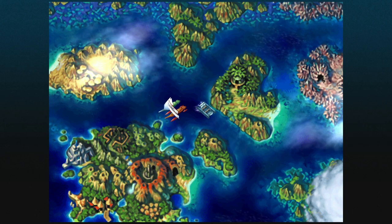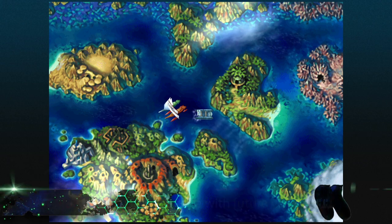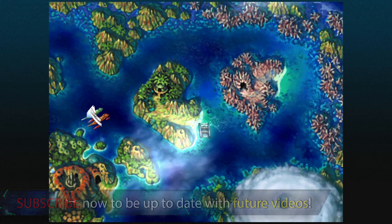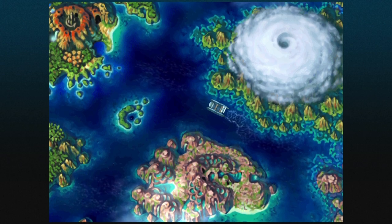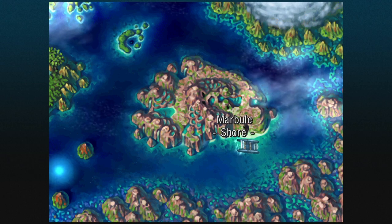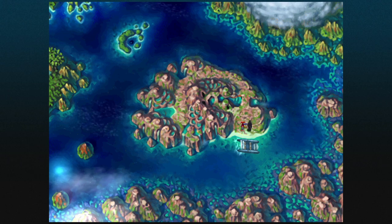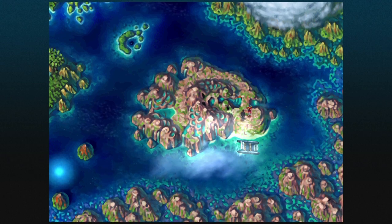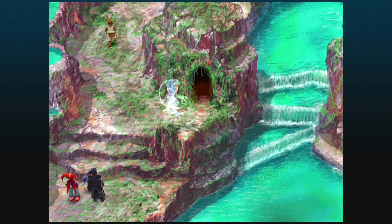Hi folks, Simon here. Welcome back to the channel, continuing on with Chrono Cross. For the last couple of episodes we've been doing optional content, but now we're going to advance the story. We want to access the Dead Sea area, which is over here on the map, but there's no easy way in right now. We need to find out how to do that. To kick things off, we're heading to Marbill. We visited before and purchased some traps — hopefully you did that, because we're going to need them. We're at the home world version of Marbill, not the alternate reality version where those traps are available, and we can't switch back. If you've been following the guide that won't be a problem, but if you didn't buy those traps, you will miss out.